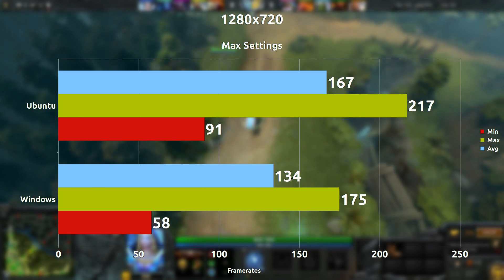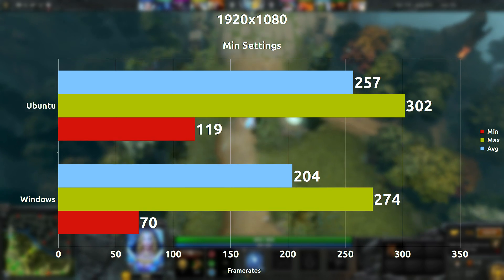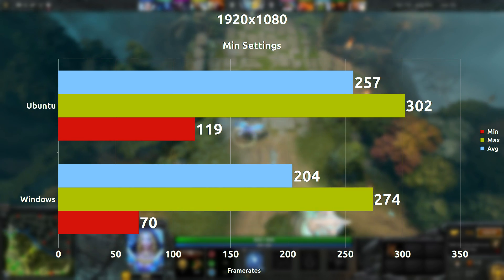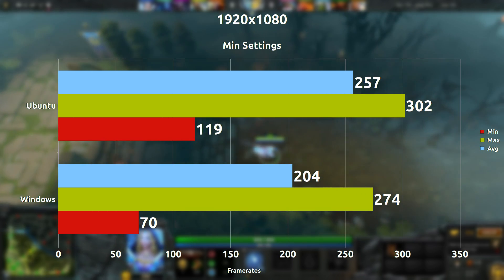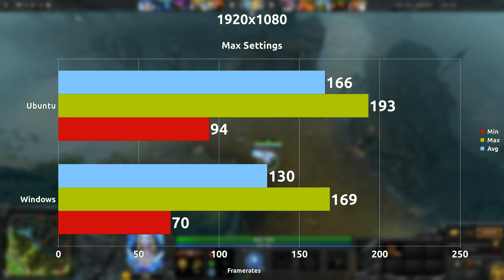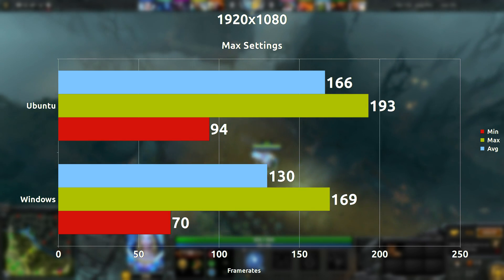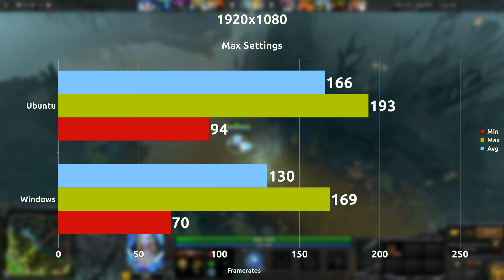Now we're going to jump it up to the max that I can do, which is 1080p. Starting off with minimum settings at 1080p, we're seeing on average a 53 frames per second difference with Ubuntu once again in the lead. And when we really crank everything up to 1080p maximum, we're seeing on average a 36 frames per second difference with Ubuntu once again in the lead, which is pretty astounding.